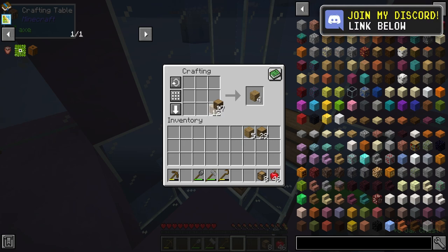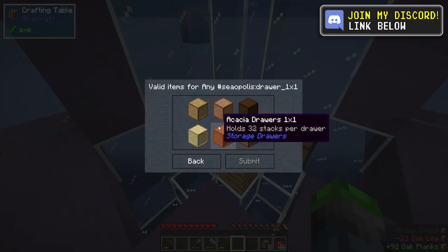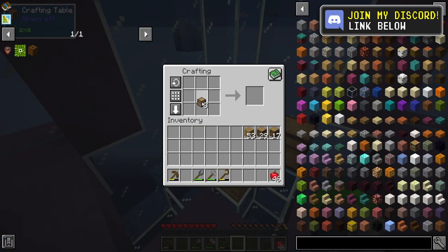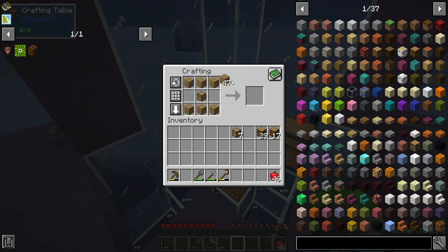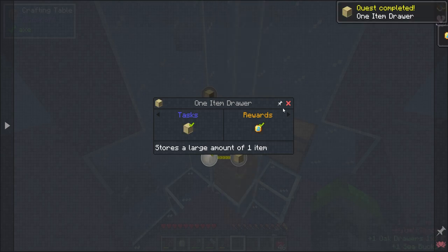It allows you to store massive quantities and you can just look at it and see how much you've got. In here we are going to be making the oak version, just because that's what we've been farming. Bam, we got it. Cool beans.